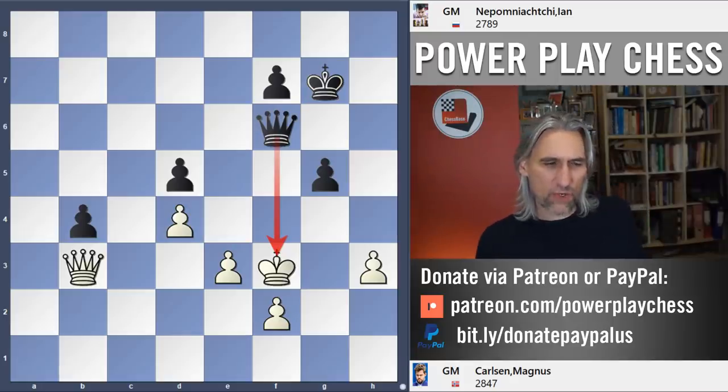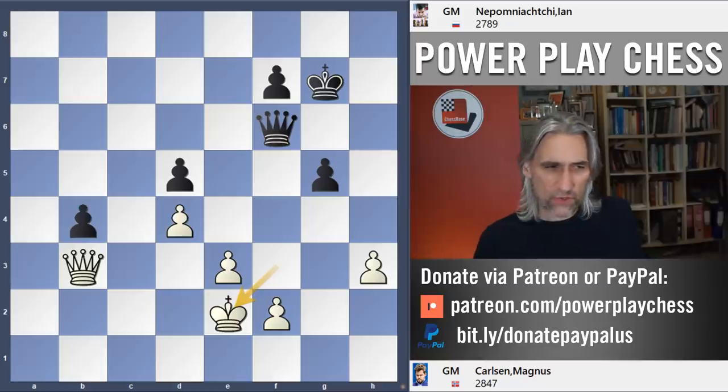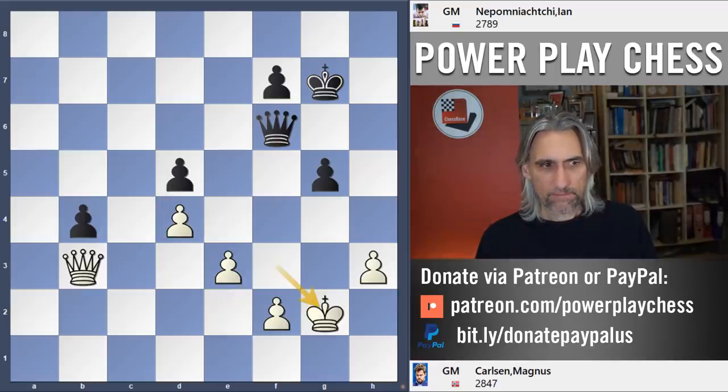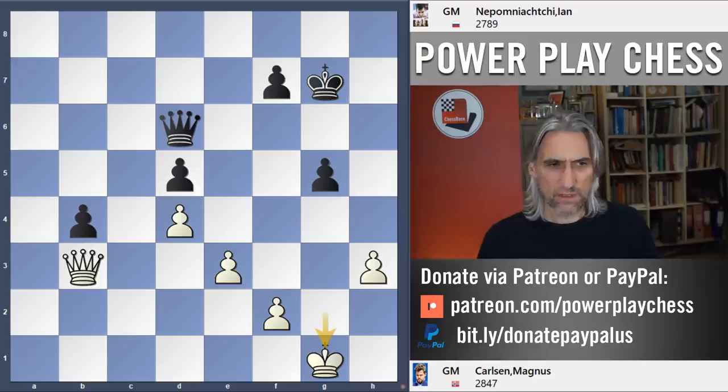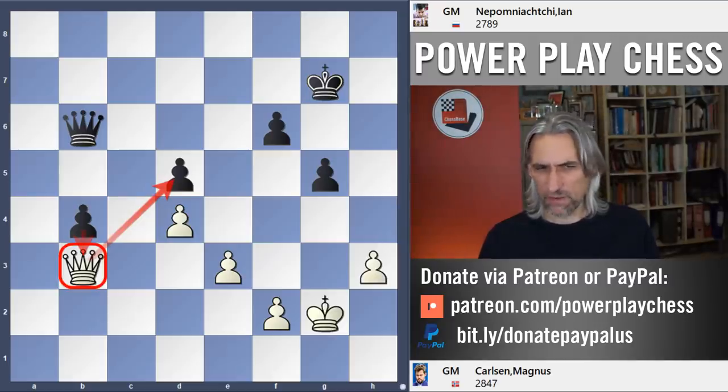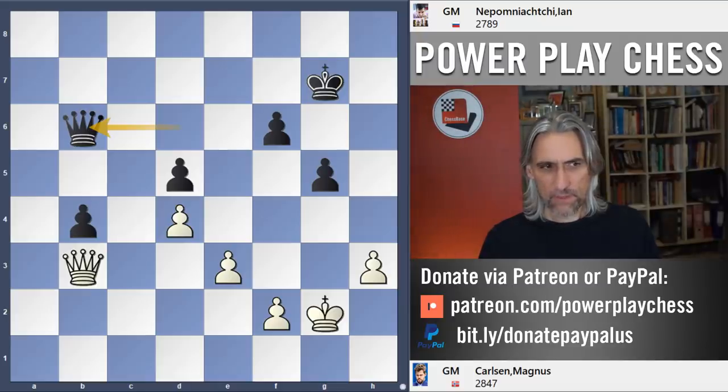Carlsen played the king to g2. To me it looks so much more natural to play the king to e2 — it's pretty safe behind those pawns, and if necessary it can come over to cover the b-pawn in case the queen goes wandering. But king g2 was played, and the queen came back to d6. Now Carlsen played king g1 — he could have wandered over with king f1 or king f3, but king g1. Looks a bit funny. f6, king g2, queen b6. Certainly looks very risky to take that pawn, hoping for a perpetual. It might not be there because that b-pawn would run.